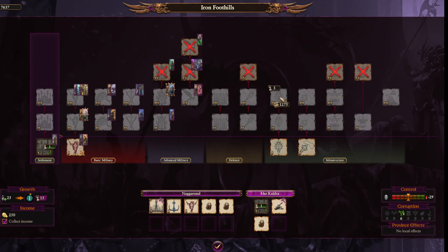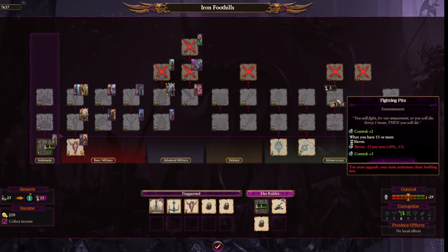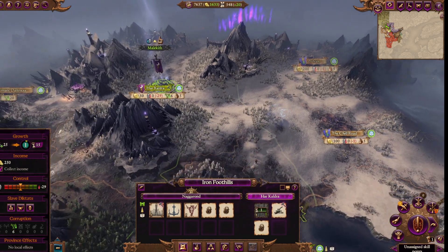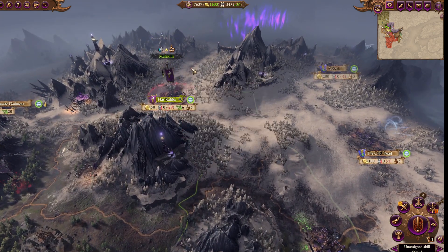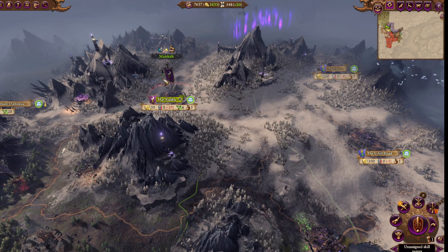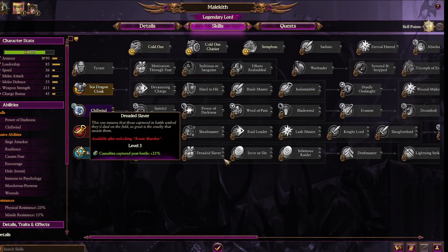Slaves are also used for growth, so having lots of slaves allows you to grow towards your larger settlements faster. Basically, get slaves. You can get them from ports, from battles, from raiding, from sacking, from looting and occupying. You want to get as many slaves as you can almost all the time. In fact, some Legendary Lords have blue line dreaded slavers, which will get you even more — I highly recommend putting those on them.